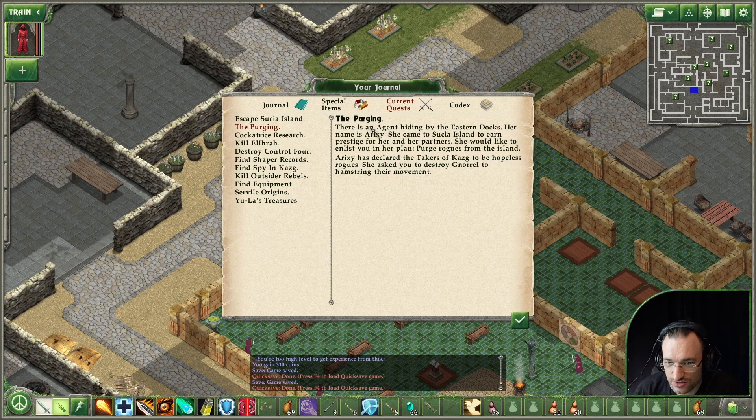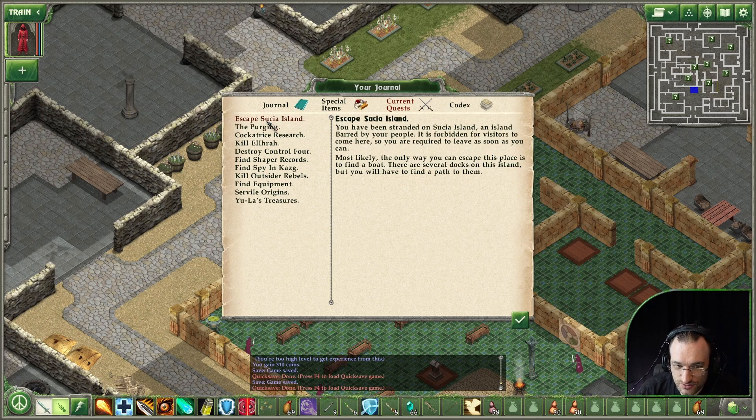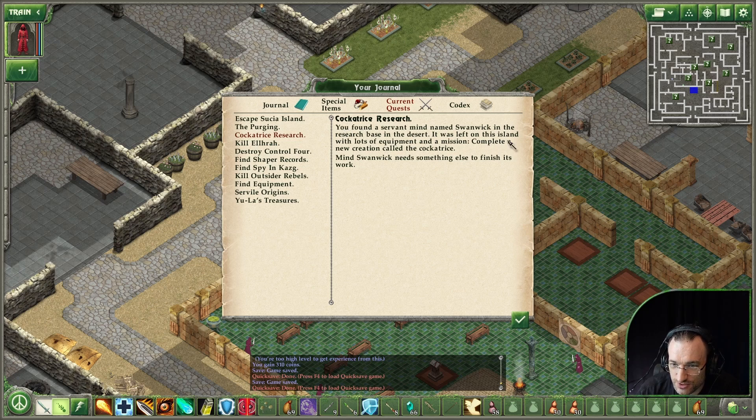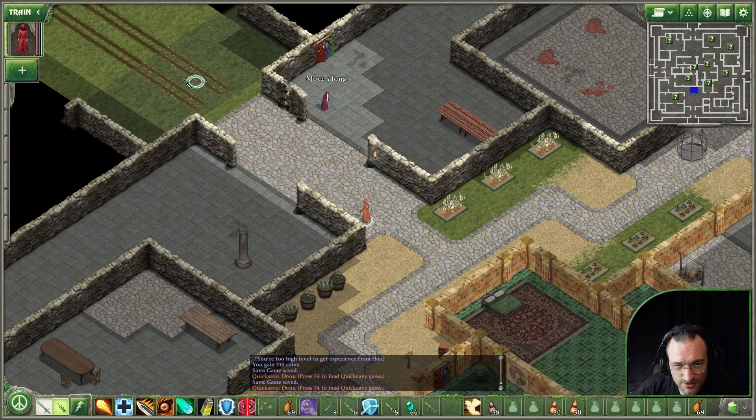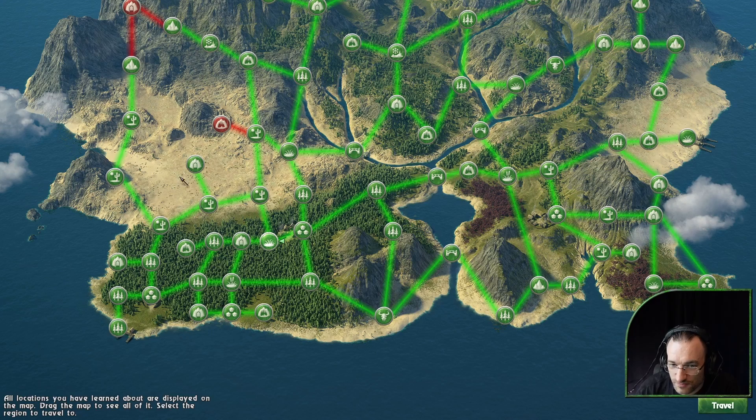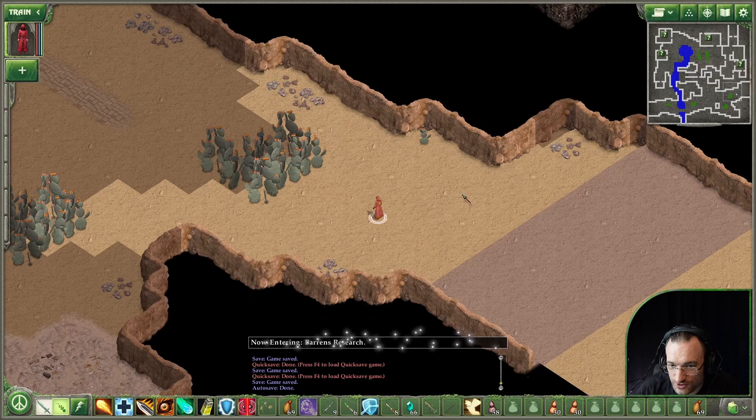There is an agent hiding in the eastern docks - her name is Erixie. She came to Sushaland to learn prestige for her and her partners, and she would like to enlist you to purge rogues from the island. I won't do that. Cockatrice research - she found a servant mind named Sinwik in the research base in the desert. Complete a new creation called Cockatrice. Sinwik said we need something else to finish the work. I think I already handed that in, but apparently I didn't. I will just finish that now.